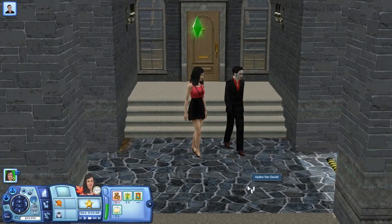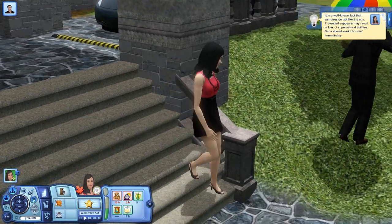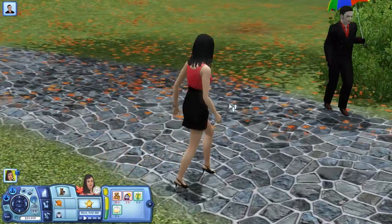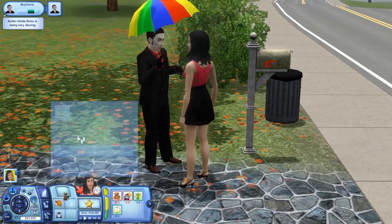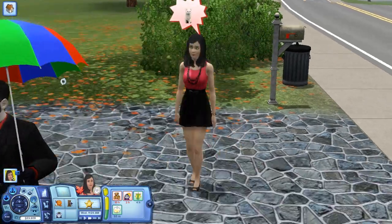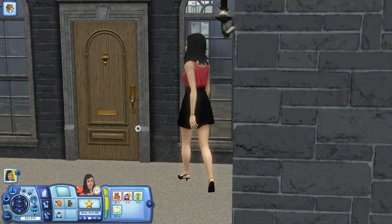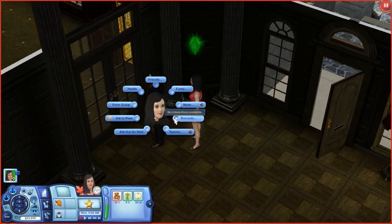Here's her boyfriend. The carpool isn't coming since she's not going to work today. She's burning from being in the sun too long — she's a vampire so she's about to melt. Let's get inside the house and then we're going to go for a romantic interaction.